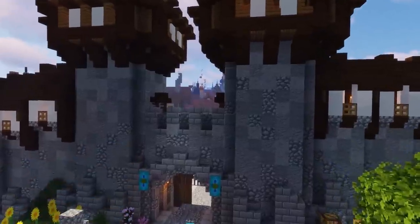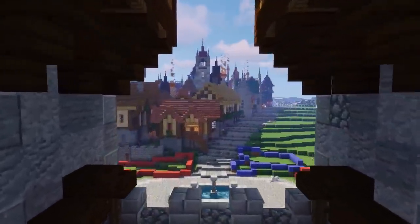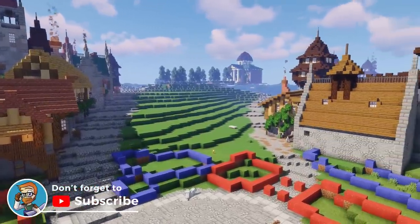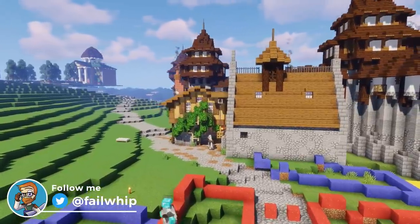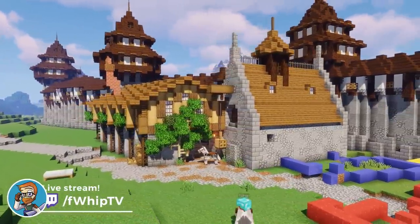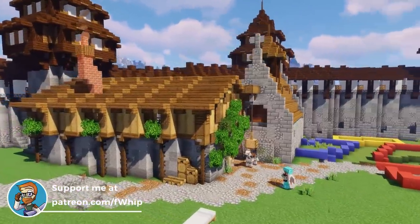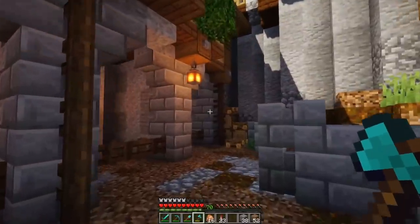Last episode we came through here and worked on planning out the new front area for our city, which hopefully is going to turn out really really cool. Along with that we also built up a new stables building - somewhere we can house a lot of the horses coming in through the front gates, because people don't want to take them into their homes throughout the city.